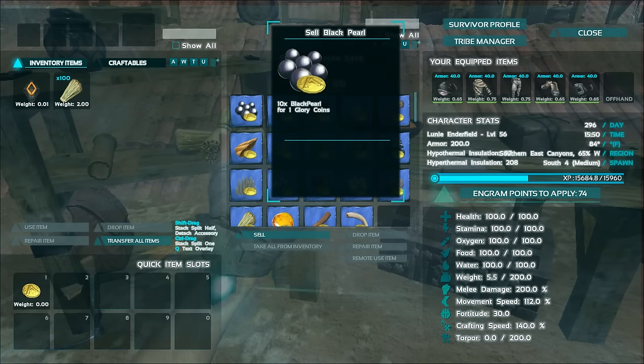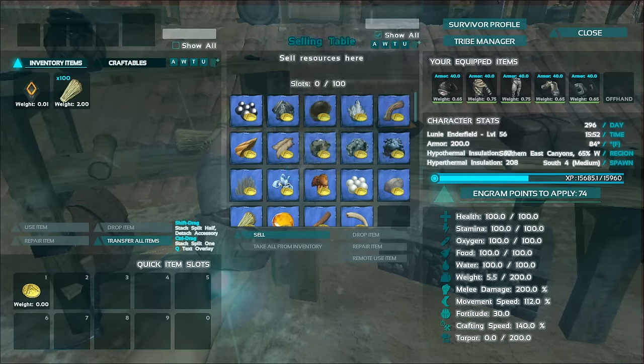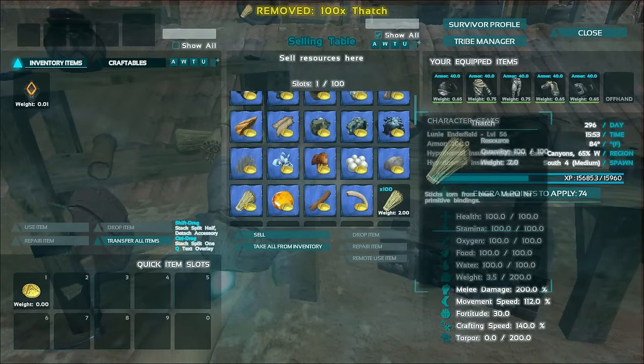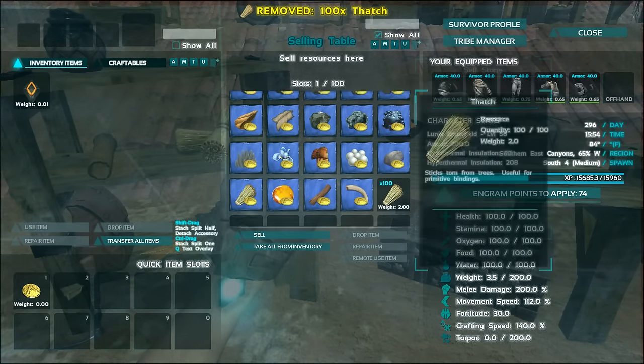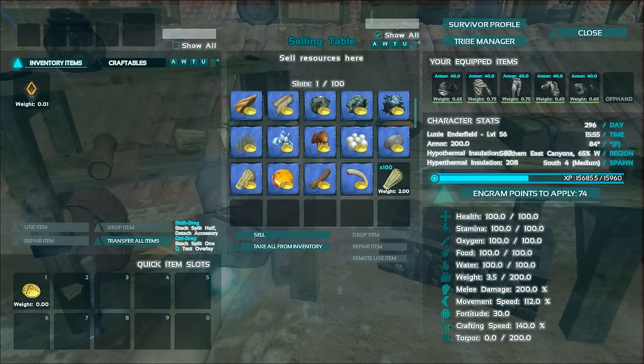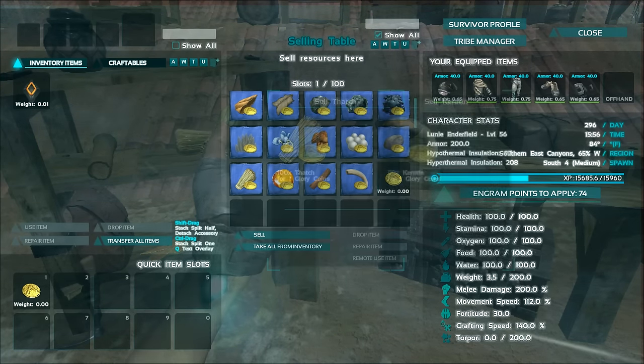This is completely customizable through your configurations. You do have to fiddle with the config file, which I may show in a different video but not right now. So what we're going to do is take the thatch and drop it right in here, then go ahead and click on sale. You don't have to select anything — I sold 100 thatch for one glory coin.